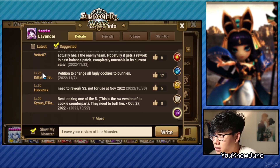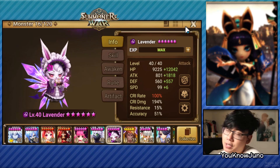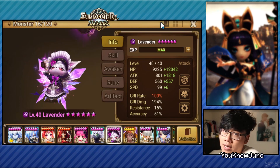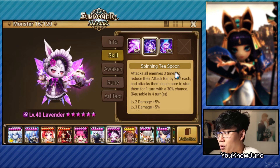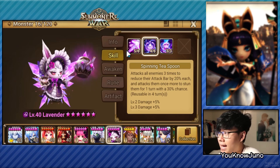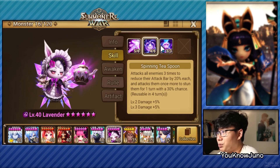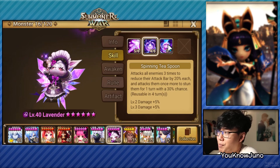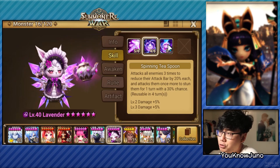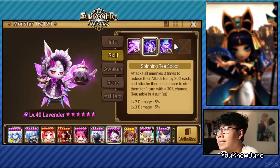I wanted to give this unit a chance because it has two AOE skills essentially. Skill 2 pushes back the enemy attack bar and can stun them. Skill 3 does some kind of damage. I think it was pretty interesting. I was hoping that in a second turn team, maybe because everybody's going to be so slow, skill 2 can connect to skill 3 quickly. So we're going to test that out today.